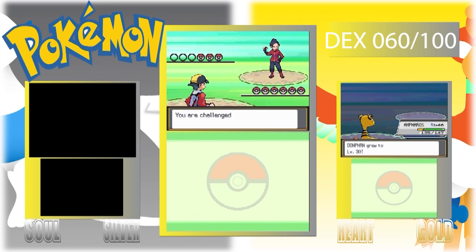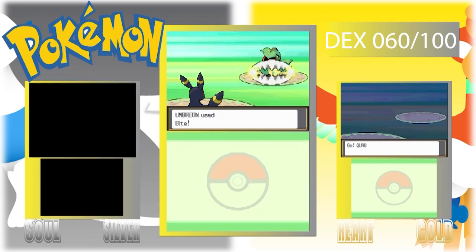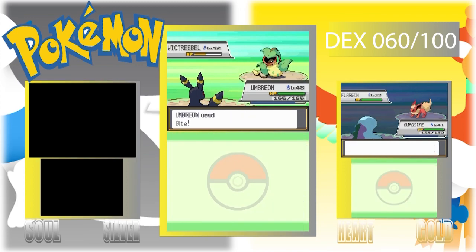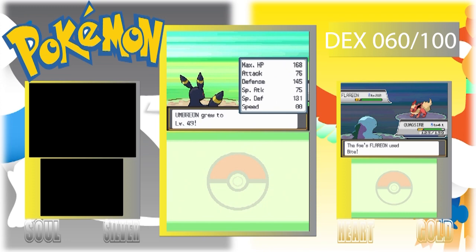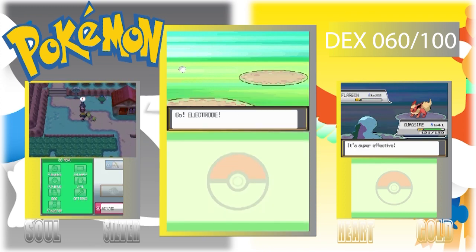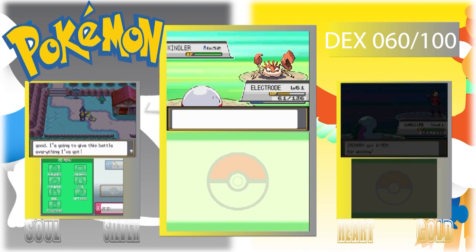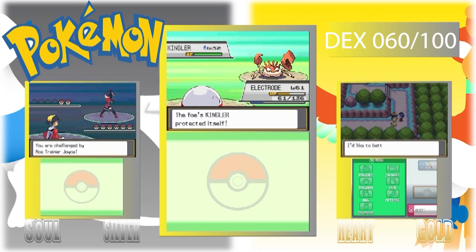Actually it's 251 Pokémon, and two of them don't count, so really 249. Two don't count because they are mythical Pokémon and you can't get them in the game legitimately — well, not in this game anymore. I think the only way to get Celebi was through a Pokémon event.